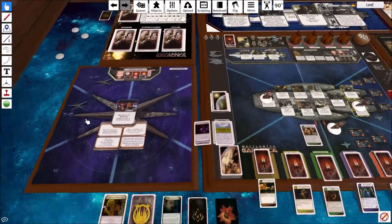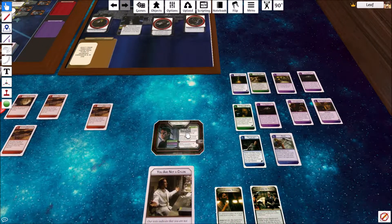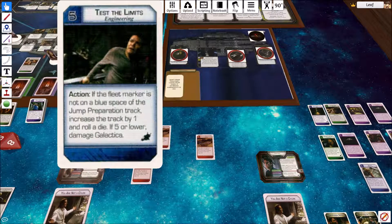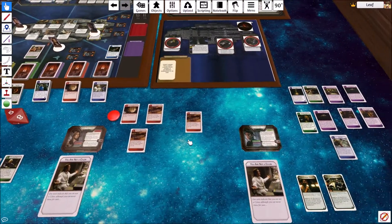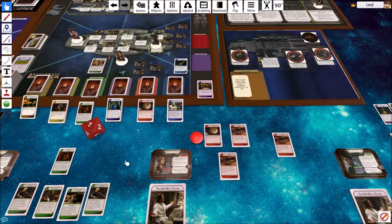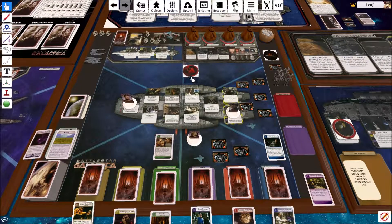Everyone has used their once-per-game except for Chief. He has one more action left. He's going to use that action to do test the limits — if the fleet marker is not on a blue space, you can increase the jump preparation track by one, then roll a die, and if it's five or lower it's damage to Galactica. He plays strategic planning for plus two on the result. That's still a damage — and it was food. So that's game over. They essentially ran out of food and starved.